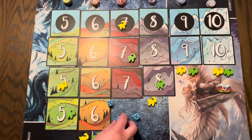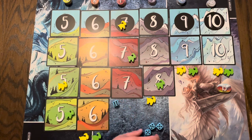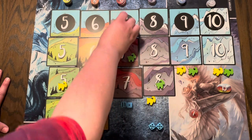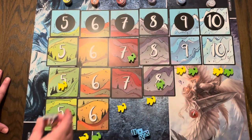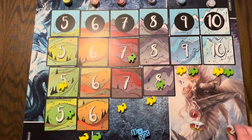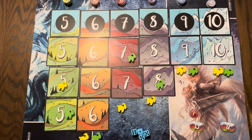Let's say it's the yellow goat's turn and they rolled a 7 — they will claim a point token from the top of the mountain, then slide back down and start all over again. There are numbers 5 through 10, and each time you complete a set of 5 through 10 that you've collected, you get a bonus token. When you have a complete set, you take the top bonus token, put it in your collection, and the next one is revealed. Play continues until either all bonus tokens have been taken, or three of the stacks from the top of the mountain are completely depleted of their scoring tokens.